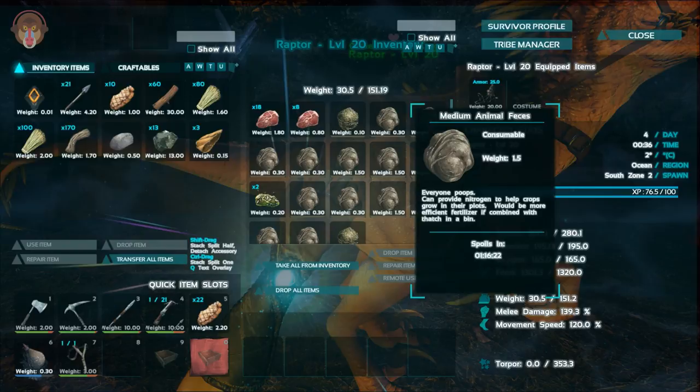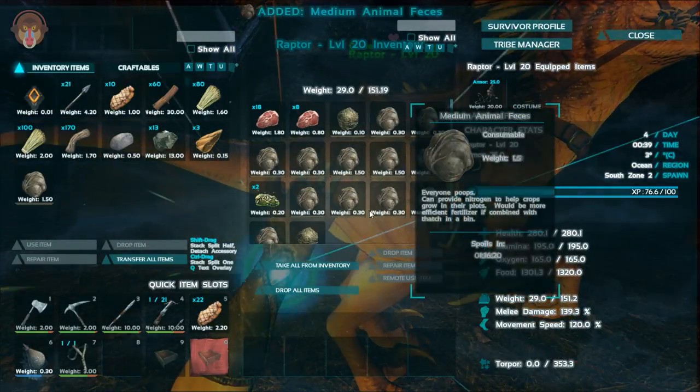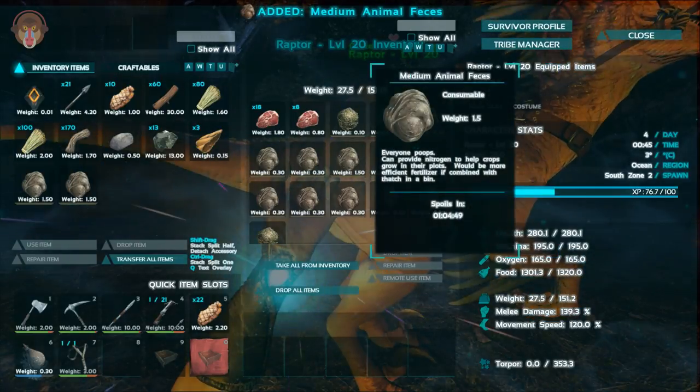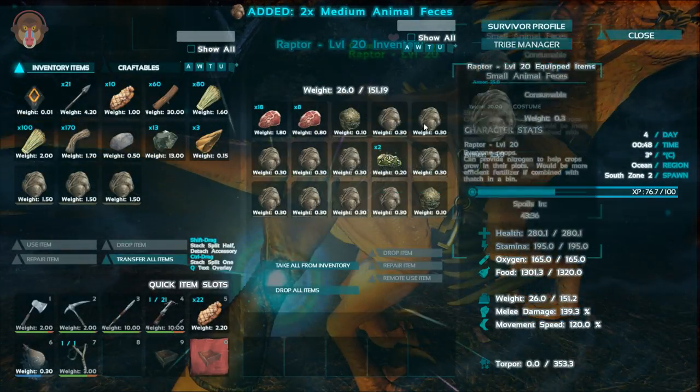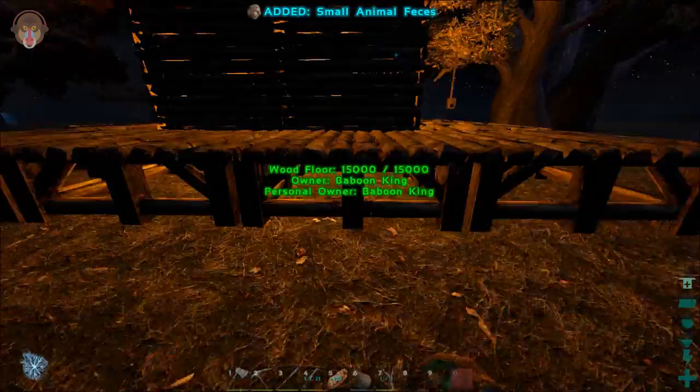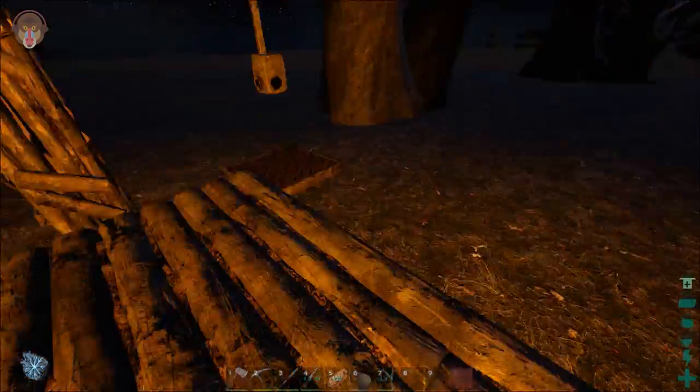Should we grab the poop now? I'm just looking for the medium ones. At this stage I'm just going to have small ones, but small ones don't fertilize for long.